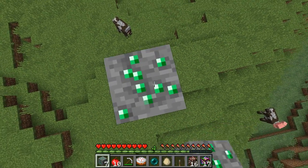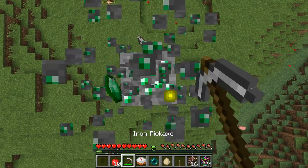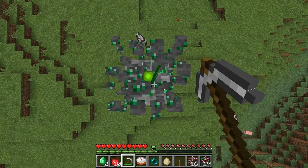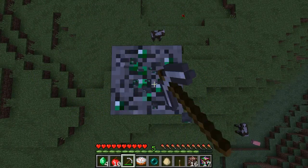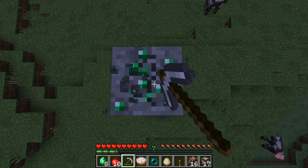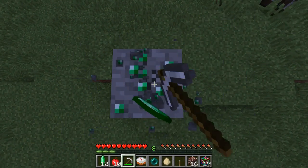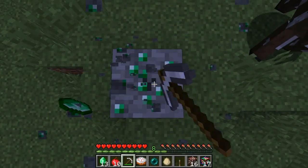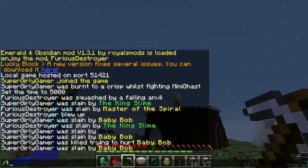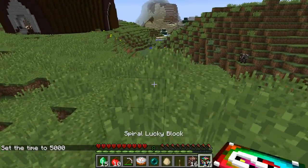I'm grabbing all this stuff — I got diamonds and emeralds out of that block, not a bad start. I have to kill the Enderman — he's holding a cake! Oh, you're going to get so many cakes then. I love when the Enderman are holding like epic items. I got the cake! I'll make it day. And now I see your mom — who is this? Come on, be good.